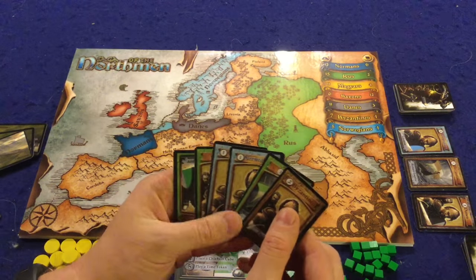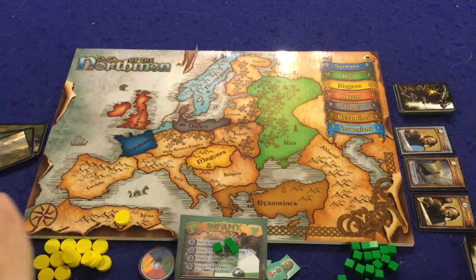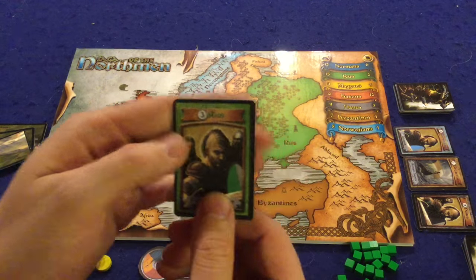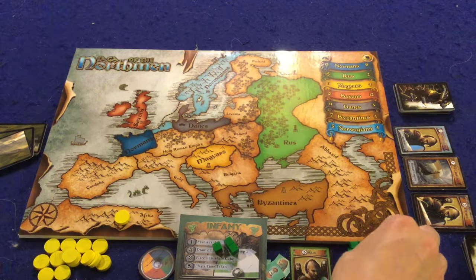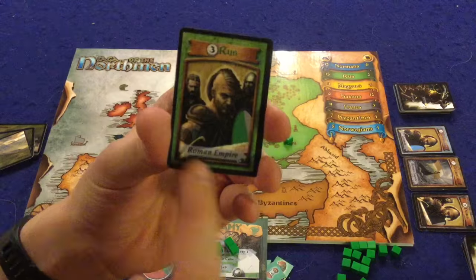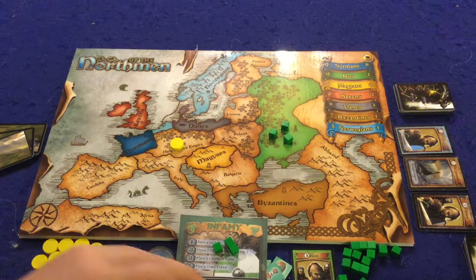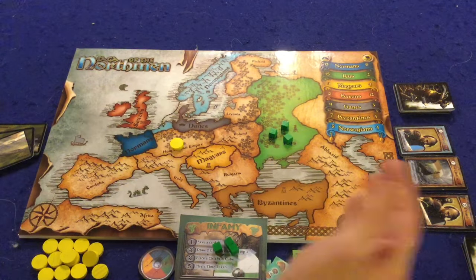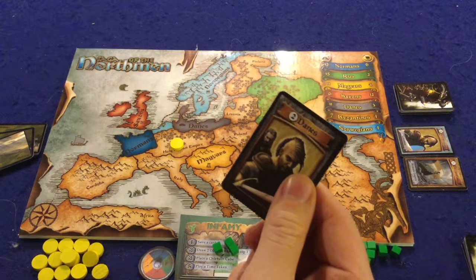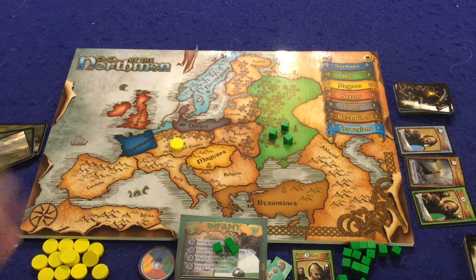On your turn, you simply play one of your cards face up in front of you so everyone can see it. We need Danes but don't have any, so we play this green three-Rus card. We place three of our cubes on Rus, then check the bottom — we put a plunder token on the Roman Empire. Our turn isn't over yet: with five cards in hand we need a sixth, so like Ticket to Ride, you pick from a row of available cards. I see a two-Danes card right there, so we take that, replace it, and our turn is over.